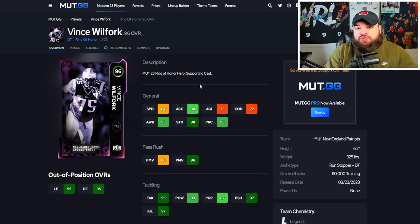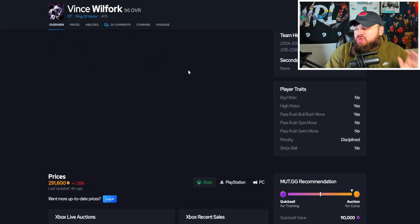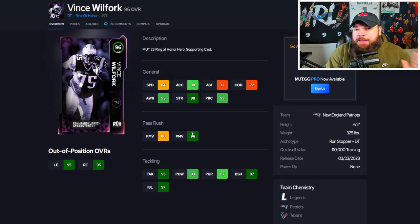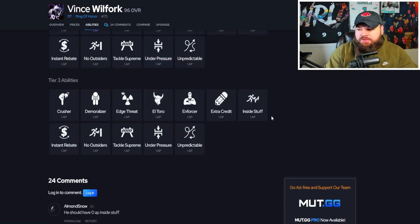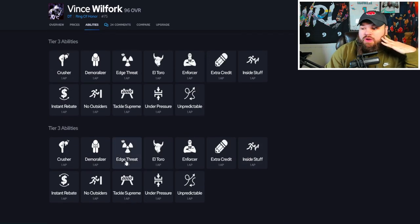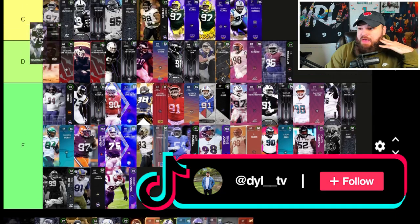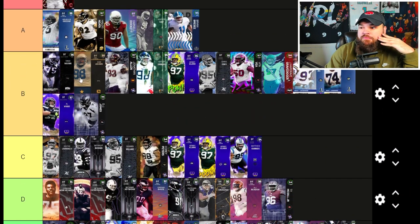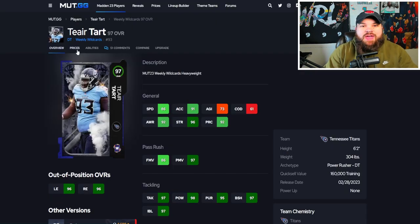After that we get Big Vince — bull fork, six foot two, 325 pounds, 84 speed, 88 acceleration with 80 finesse moves, great power moves, block shed, and impact blocking. Only the bull rush trait on yes, so this card could play absolutely amazing. For discount abilities, he can get 1 AP edge strat and 1 AP El Toro — he gets everything for one AP, which hurts his value. He's better than Sam Adams, but going in B tier, just missing out on the 0 AP abilities I'm looking for in A tier.